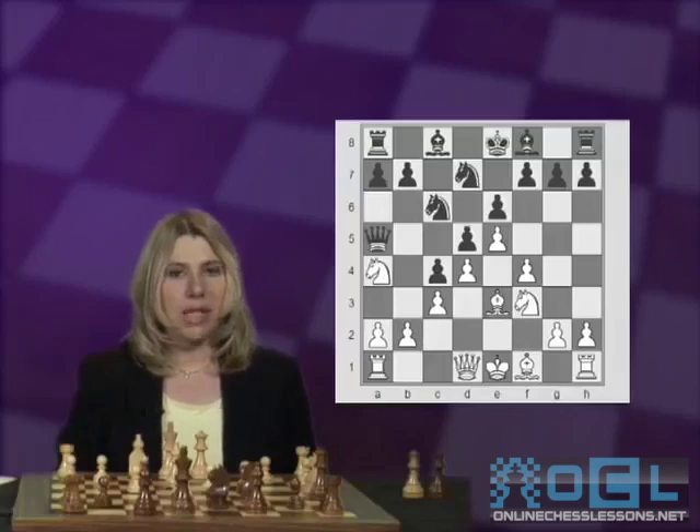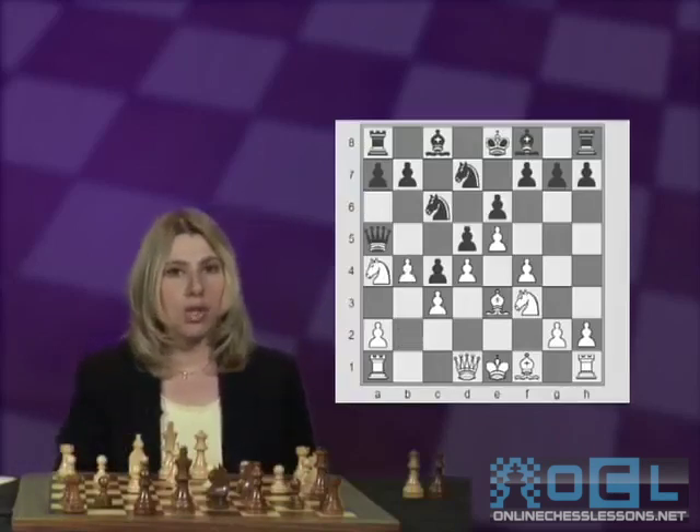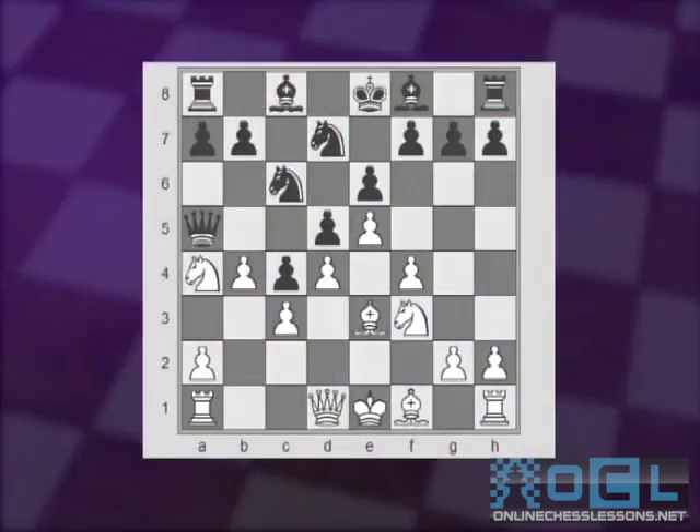Therefore, White's best move right now is to play b4, making sure the knight can return to b2 or jump to c5 with sufficient support. The queen returns to c7 — better than doing en passant — and White plays g3, Be7, Bh3, preparing a potential pawn breakthrough with f4-f5.